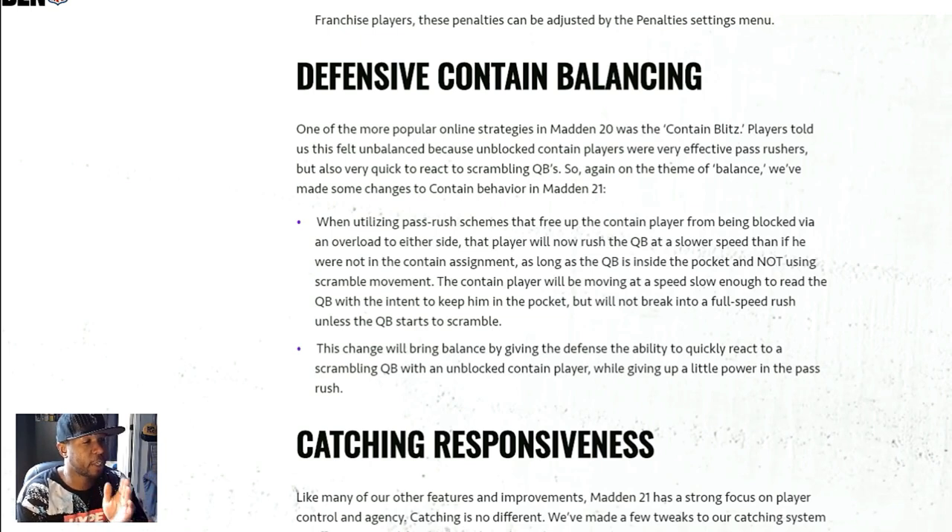When utilizing pass rush schemes that free up the contain player from being blocked via overload to either side, that player will now rush the QB at a slower speed. So if you put somebody on a contain, he's going to seem slower than the rest of the defense because his number one priority is containing — making sure nobody gets to the outside of him. He's going to be sidestepping instead of fully committing. They're also trying to make non-archetype scramble quarterbacks more important. It seems like they put more effort into the Matt Staffords, the Matt Ryans. As long as you stay in the pocket, make your read, and you don't have contain blitzes forcing you out of the pocket, it looks like Madden 21 has a chance at being semi-realistic football.